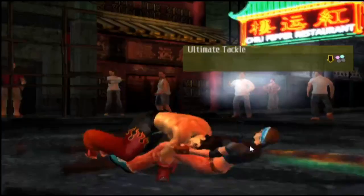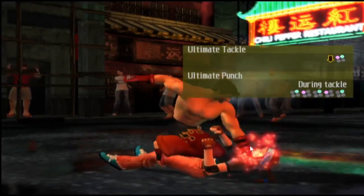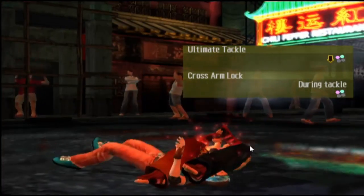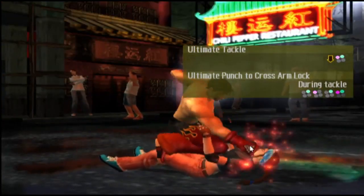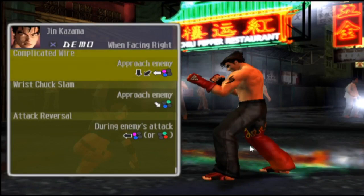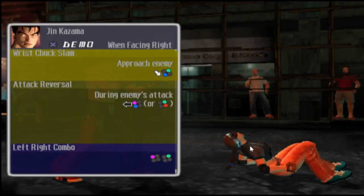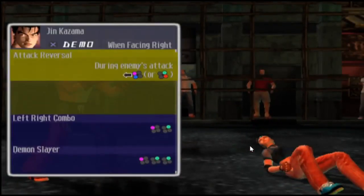Ultimate Tackle — when you want to completely punch the character and just mount on him, just like UFC — bang, bang, bang! Ultimate Punches. Just a shoulder tackle, ultimate shoulder tackle — mount the character. Ultimate Tackle across the arm lock. Ultimate Punch to cross arm lock — you just want to do an arm bar to the character. Wrist Clutch Slam. And obviously guys, that's it there — Reverse Throw, obviously that's the cup parry.